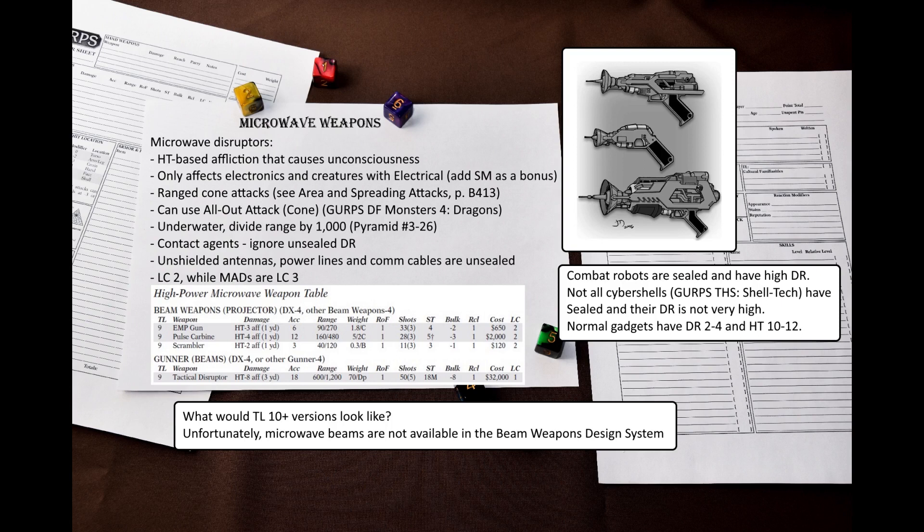Pyramid 3/26 says that all microwave weapons divide range by 1000 underwater. GURPS Dungeon Fantasy Monsters 4 Dragons introduces a new maneuver, All Out Attack Cone, that can be used with both MADs and Microwave Disruptors.